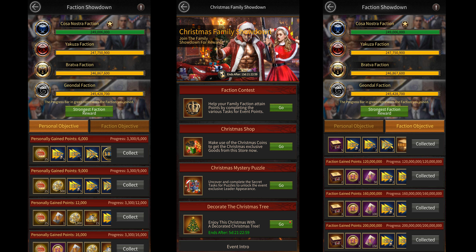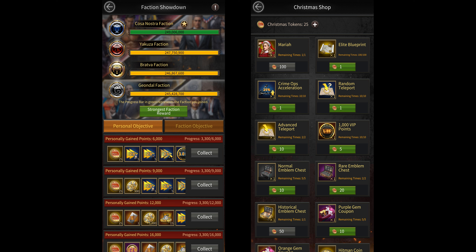The next event is the Christmas Shop event, from where you can buy the new baby using Christmas tokens. This should remain open for the full 15 days of this event, and you can get up to 150 tokens by scoring enough personal points in the Faction Contest event.